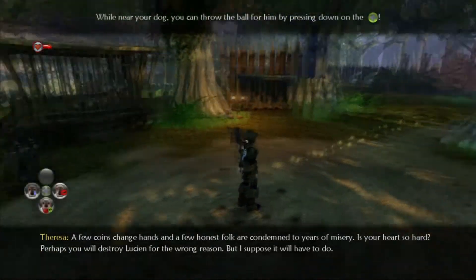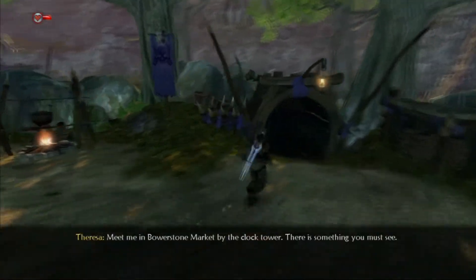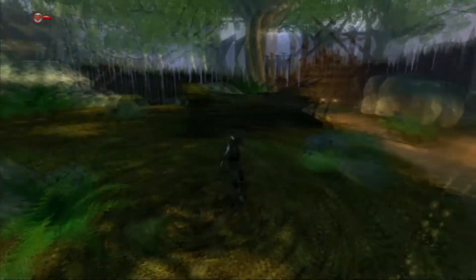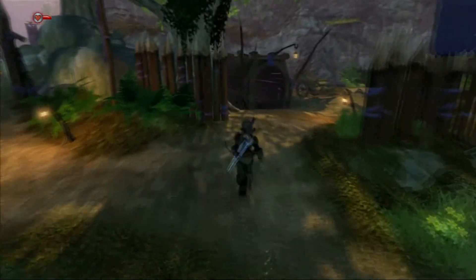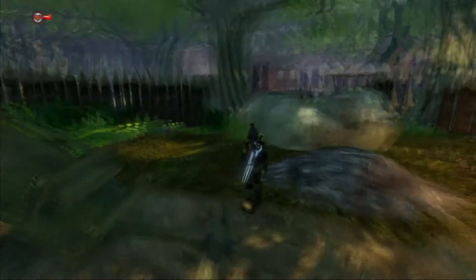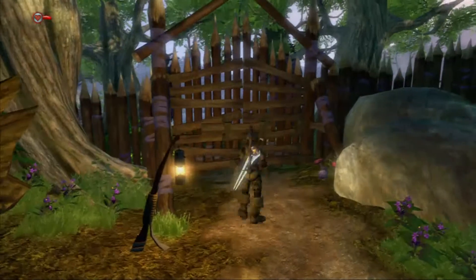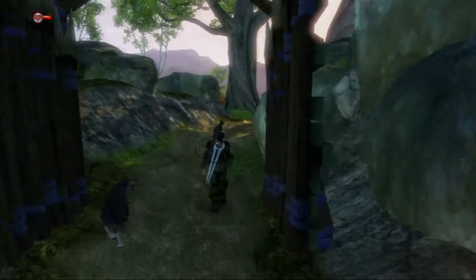A few coins change hands and a few honest folk are condemned to years of misery. Is your heart so hard? Perhaps you will destroy Lucian for the wrong reason, but I suppose it will have to do. Meet me in Bowerstone Market by the clock tower. There is something you must see. Obviously if you release them without doing that, you get purity — or for me, I got evil or corruption or whatever you want to call it. Everyone will know that Hal is an evil son of a bitch.